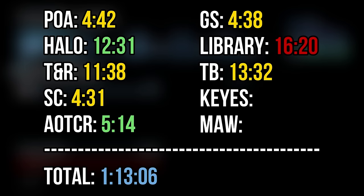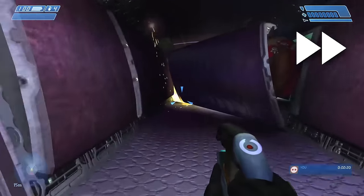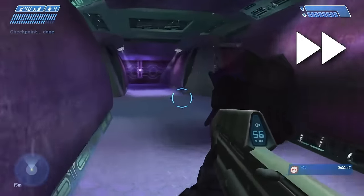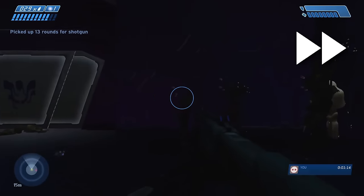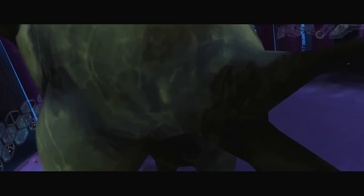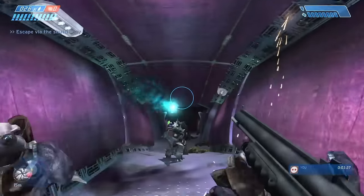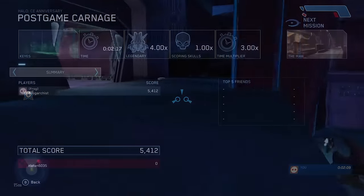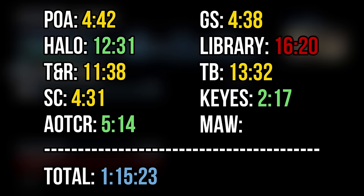Next up is a level that should be really hard but is actually the shortest in the game — Keys. I mentioned flood bumping that I neglected in the Library, but here I will do one because it's the most amazing thing ever. You can manipulate a flood into spawning as a reviver, meaning it'll play dead before getting back up, and you can use the physics from it getting back up to bump you through walls. Rather than playing through the level normally, we can just flood bump straight to where you find Captain Keys. There's a long unskippable cutscene here — worth noting that MCC doesn't add this cutscene to your time, whereas haloruns.com would count it, so my time here is deflated. My recorded time for Keys is 2 minutes and 17 seconds — if the cutscene was counted it would be just over 3 minutes. This brings my total time to 1 hour 15 minutes and 23 seconds.